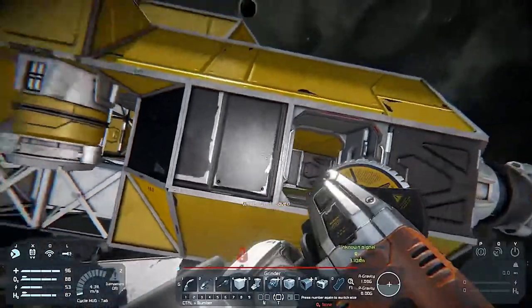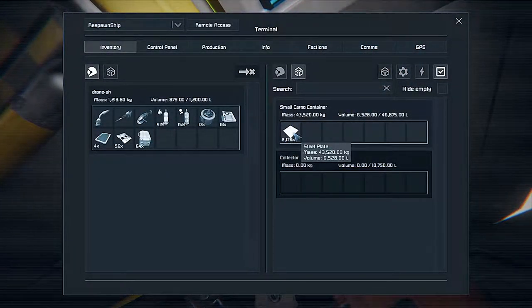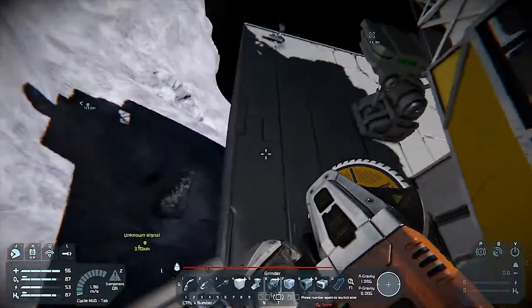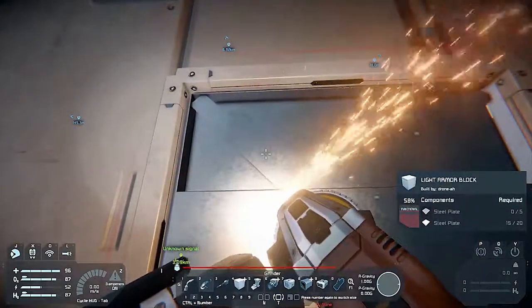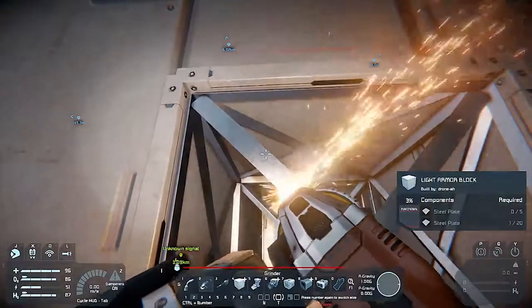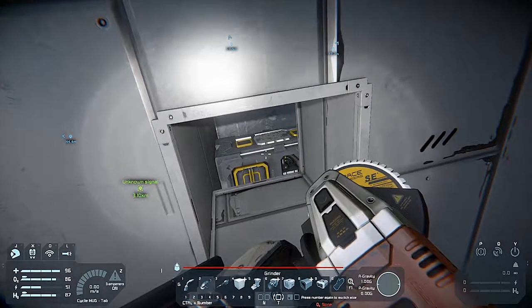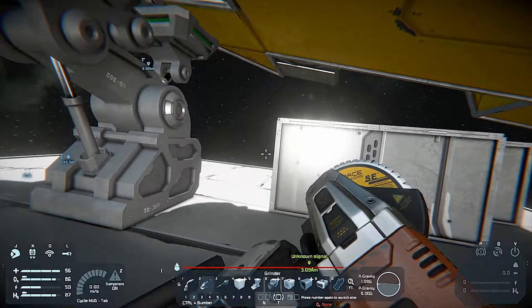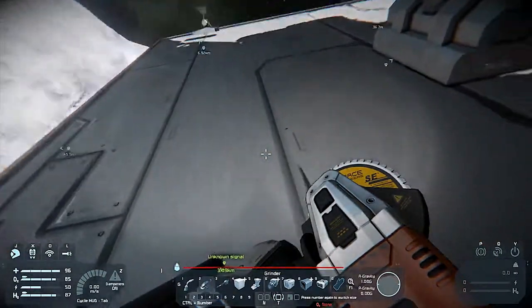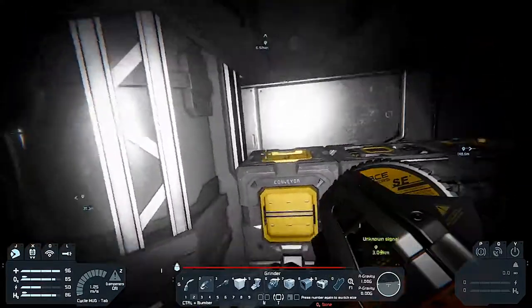I'll just drop some of this stuff off. I'll take 50 so I have some to work with. Hopefully it will just be temporary — otherwise it's just pretty ugly. Also, I don't know what meteor storms would do, but if we get attacked, any ship left out here could get caught in the crossfire or could be a target. So we ideally don't want to leave things out there. But for the time being as a temporary solution, it could work.